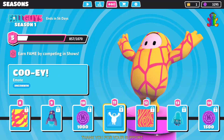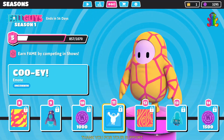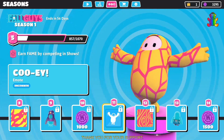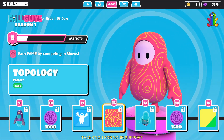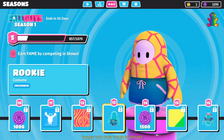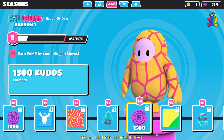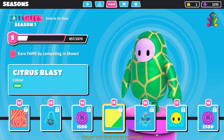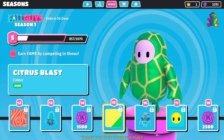Level 11 you get a kua emote — this is the first emote you can get in the battle pass, and it's uncommon. Level 12 you get another pattern called topology, which is rare. Level 13 you get a rocky costume — the costume is more about the pants as you can see on screen. Level 14 you get 1,500 kudos currency.